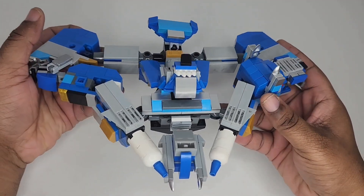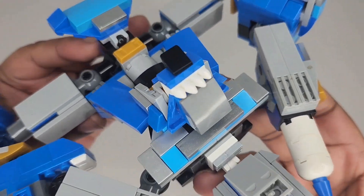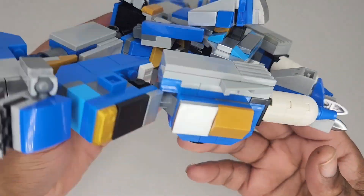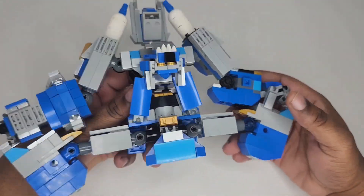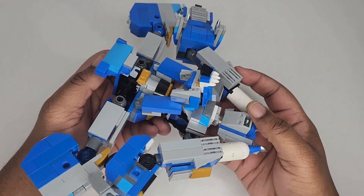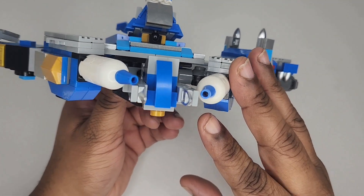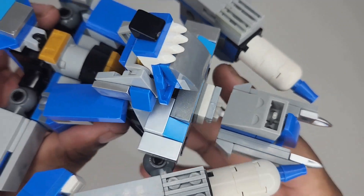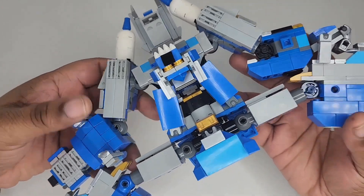Right here is the Alpha Ship and this is absolutely insane — this thing is humongous. It has nice colors: silver, light blue, royal blue, gold, black, gray, and white, all lining up very well. There's also some red in there. It gives me an Astro Megazord vibe but it's still really awesome. You can see the dog head right there at the top, and these guns here are nice silver pieces.